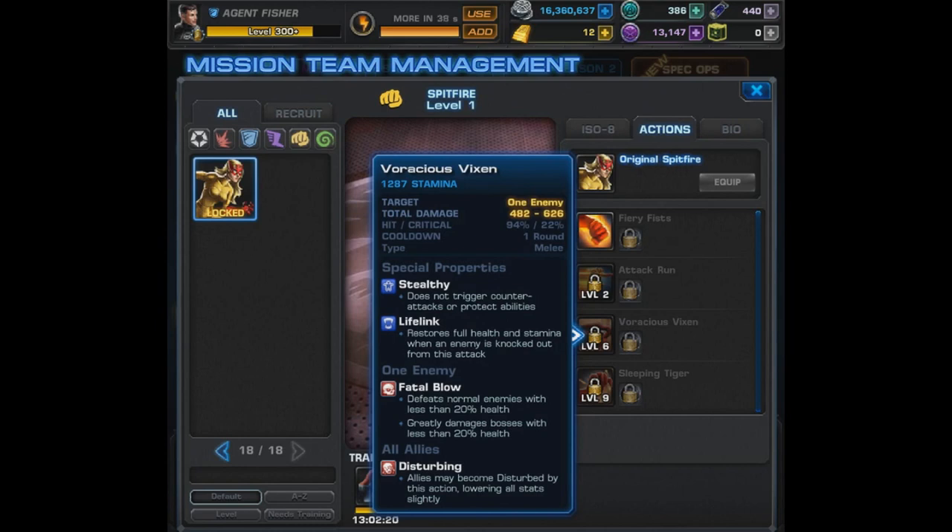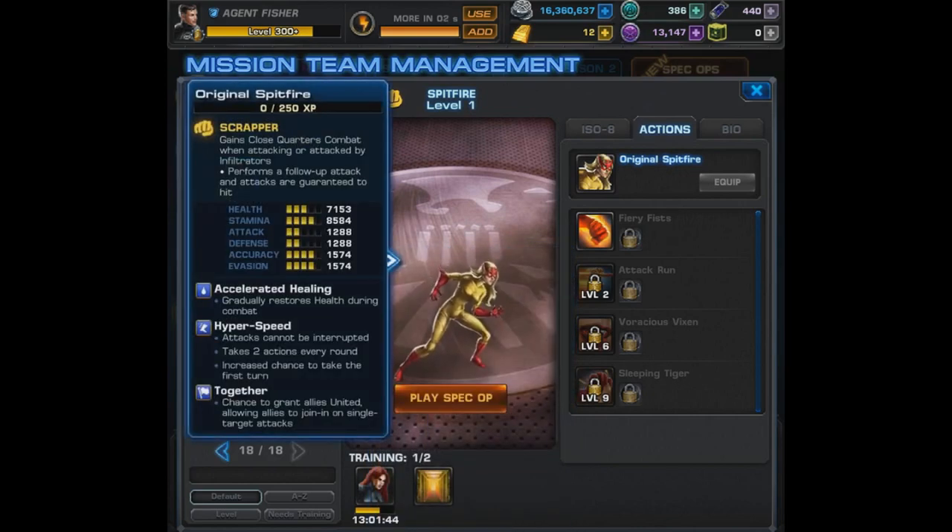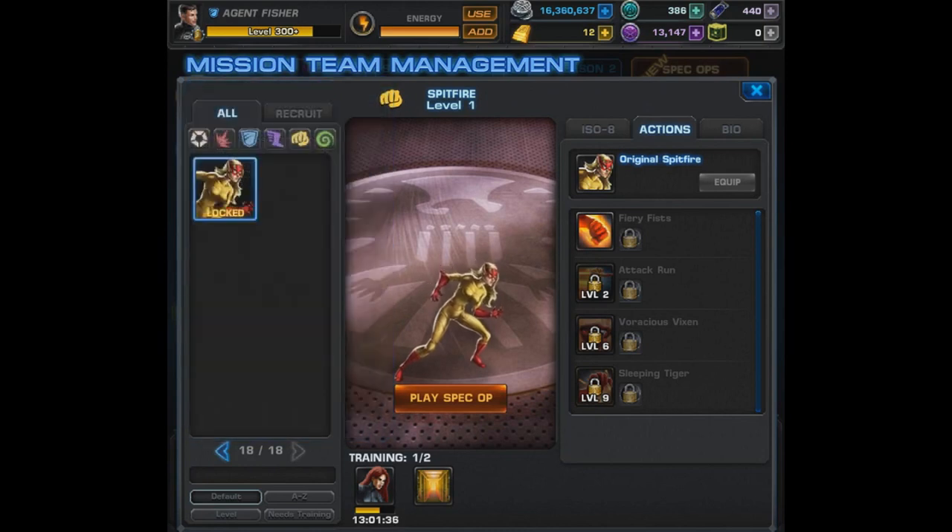Her level 6 is Voracious Vixen — all of her attacks are stealthy. This one has Life Leech: restores full health and stamina when an enemy is knocked out from this attack, plus it has Fatal Blow. Then for her level 9, it's the Sleeping Tiger, which exploits bleeds, has Hemorrhaging, and consumes all stacks of Fast and Furious to deal extra damage. This character definitely feels and seems solid — probably one of the best Spec Op heroes in quite a while. She's going to be invading PvP, I have a feeling. Make sure you get her, finish those tasks, and skip the epic boss if you have to. But don't miss out on Spitfire.